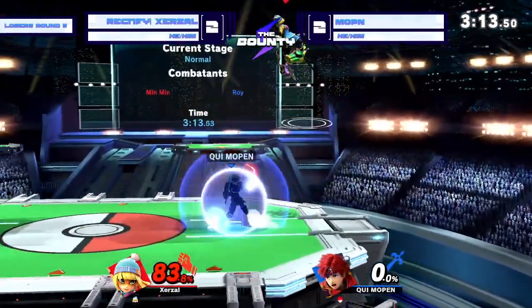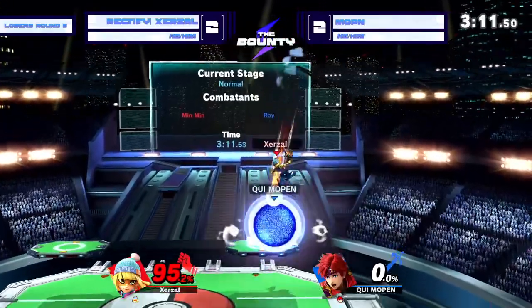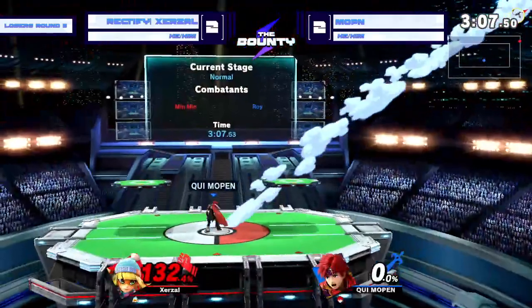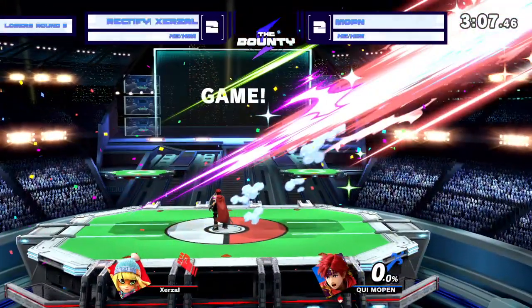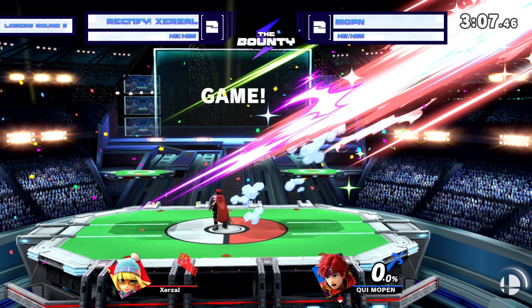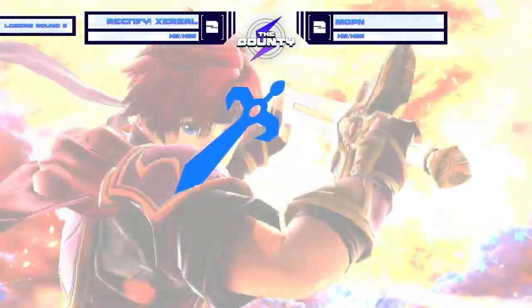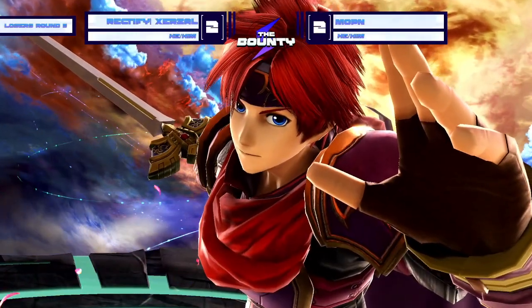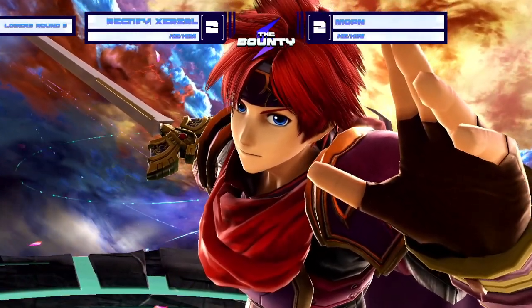The air notch weight — that was so scary. Mopin gets the up air. The down air, the jab, the jab, side B1. Wait a second — Mopin's up smash is going to close it out! Mopin pops off! Mopin upsetting Zerzl here, 3-2. Fantastic play from Mopin to close it out. What a set! What a play from Mopin.